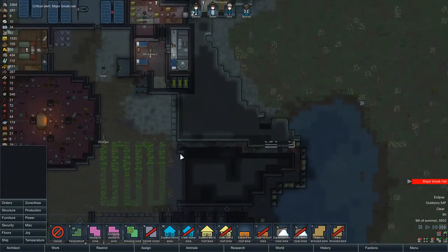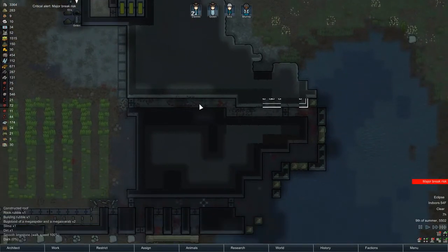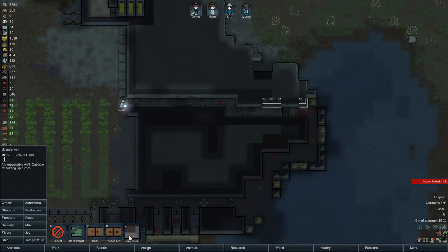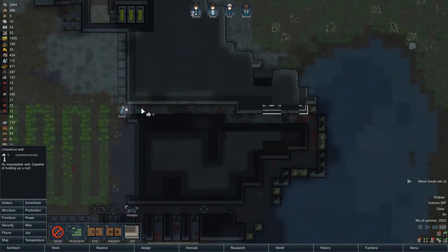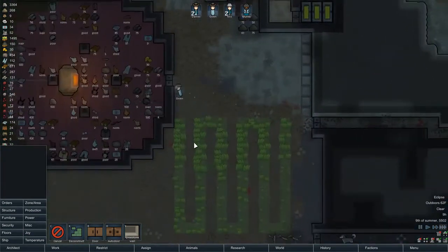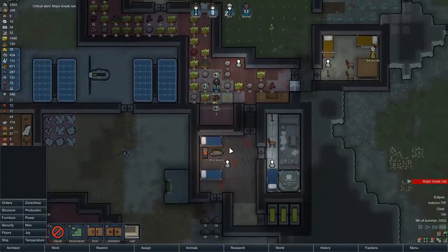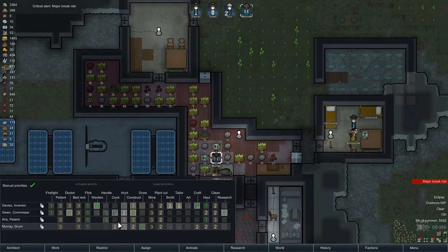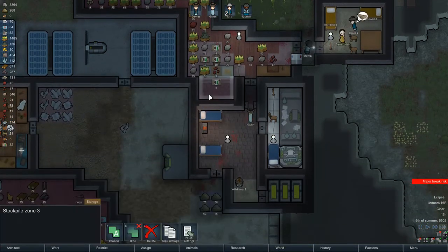I didn't have the necessary prerequisites for an infestation, so it's a little strange that I got one. What I could also do - I think this pathway is too small to ever have a swarm, so I could just brick this all up if I really needed to. Murray is back to cooking, but I don't really want them cooking - I had them butchering and that's all I wanted.